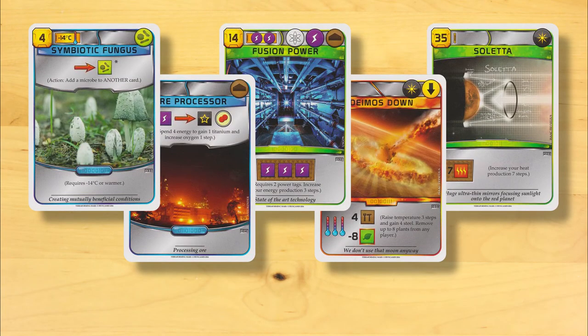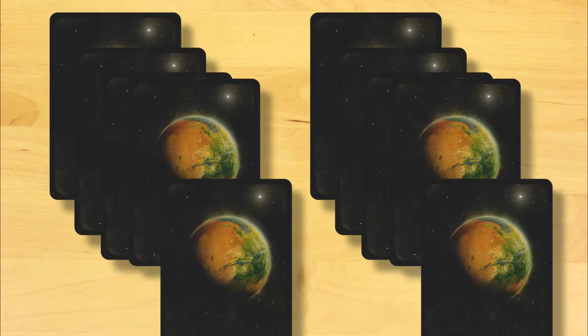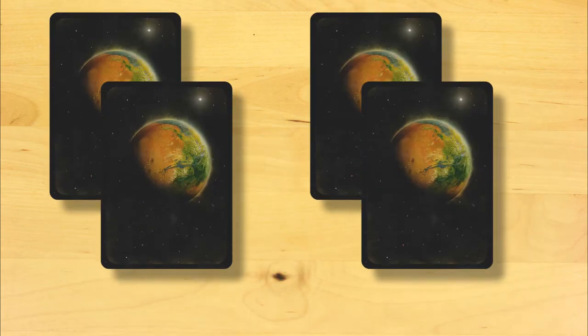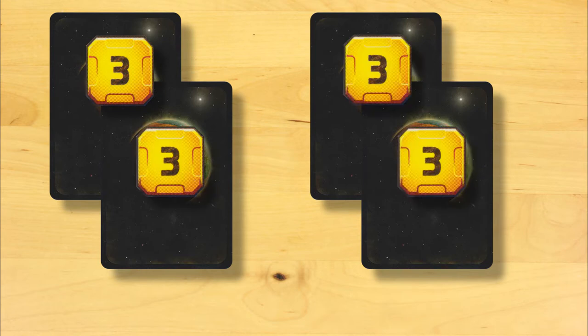Central to the game are these cards, which represent different projects you can undertake to make Mars more habitable. Off the top of the game, you get dealt 10 of these. And every round, you'll get 4 more. They're not free, though — every card you want to keep will cost you 3 mega credits.